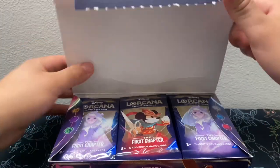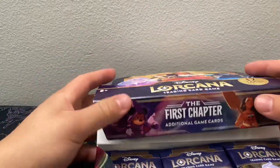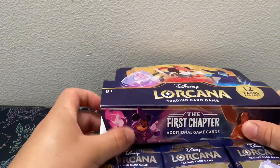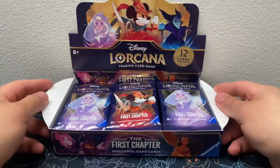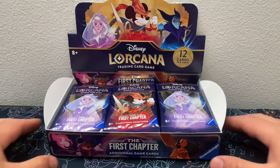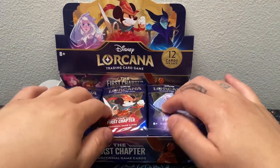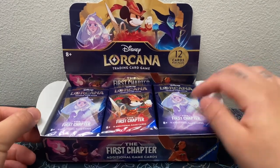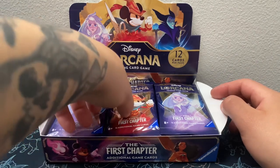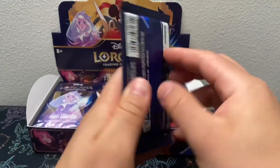We'll flip it around and open it up. There we have a nice little display. This side feels a lot — you can see it, this side is like higher. Should we count them? Should we shuffle them? Nah, let's just get into it. Alright, pack number one.